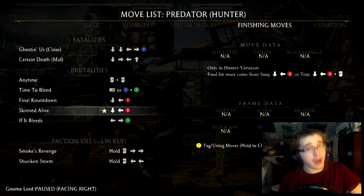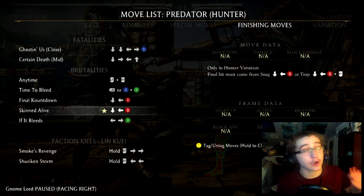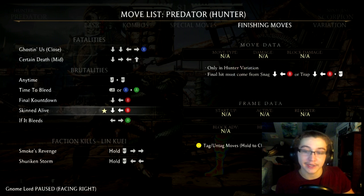Next up we have the Skinned Alive Brutality. In order to perform this brutality you're going to want to be in Predator's hunter variation. Your final hit has to come from either a snag or a trap, and that is really the only requirement to this brutality.